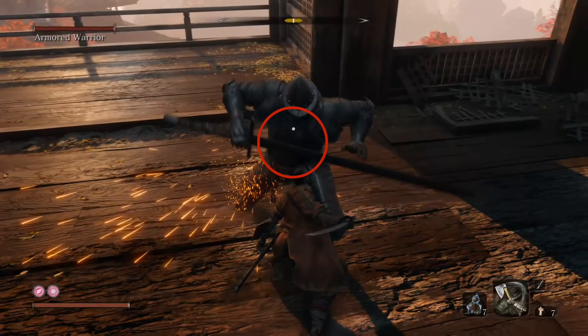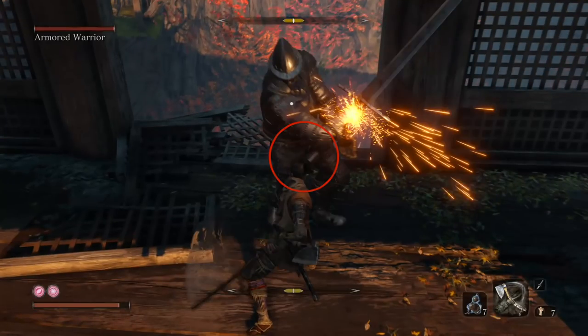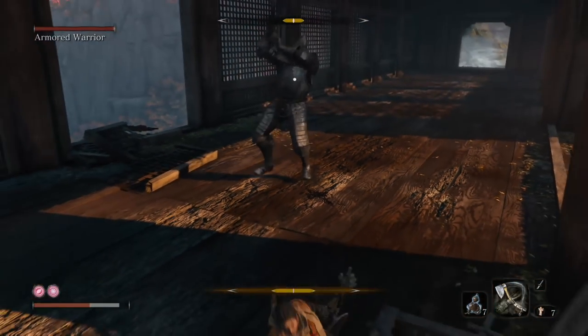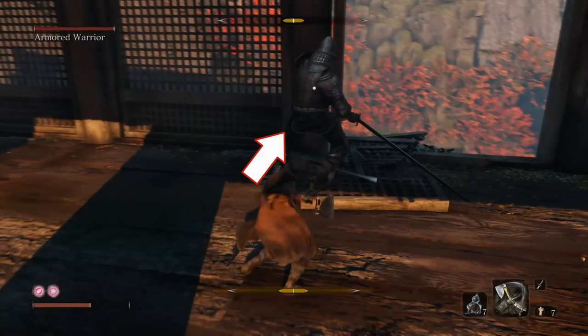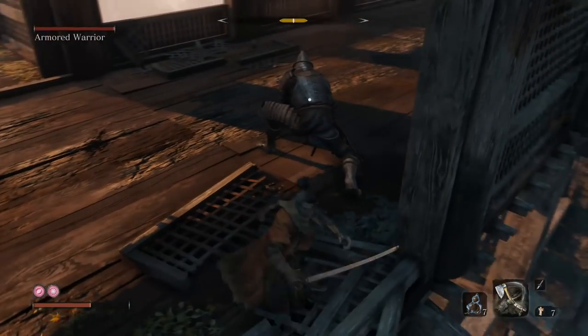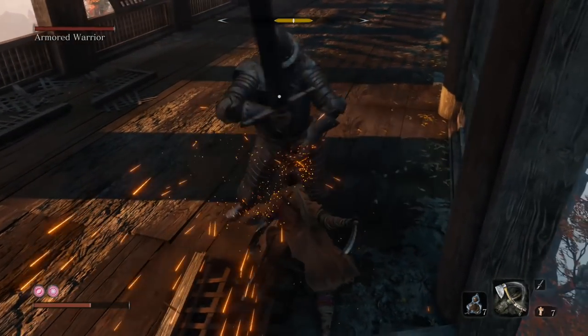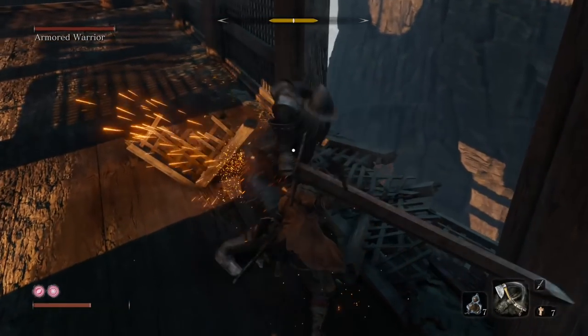It'll probably take you a bit. When you get close, he will shove you, so you want to get out of the way and stay behind him as much as you can. I made the mistake of hitting him up front and he hit me — he hits really hard. He only has one perilous attack; you can Makiri counter it, but I suggest just dodging, rolling behind, and keep attacking the back of him. This fight can take a little bit because it takes a lot of hits. We're slowly chipping away at his posture — we're not going for his vitality at all.